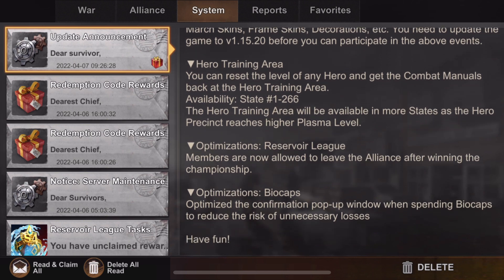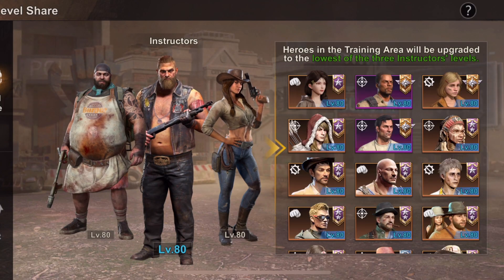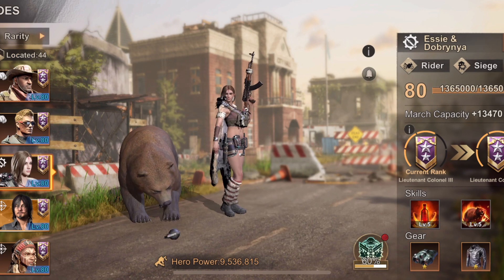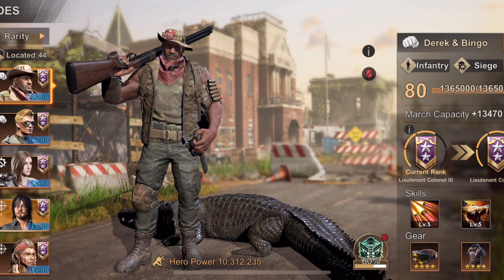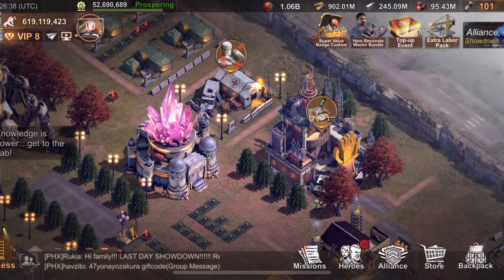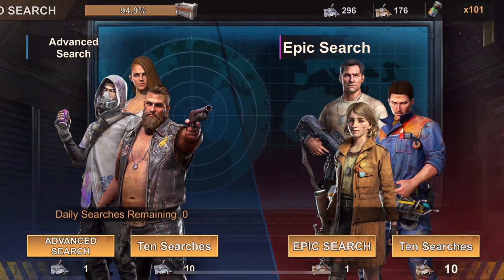They released the hero training area in other states, and basically what they give you is just the opportunity to get your heroes to level 80 so you get the benefits of march capacity, mainly instead of trying to upgrade using your combat manuals. To get anything to level 80 you have to upgrade to general rank, but in newer states there was an option — the training area — where it wasn't necessary to upgrade heroes to general rank.